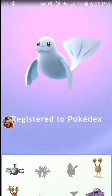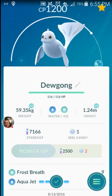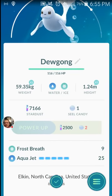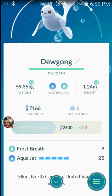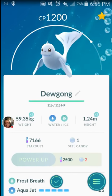There's another spot in the Pokedex — new Pokemon! 1200 CP. It knows one ice and one water move. I was kind of hoping for Ice Beam or Blizzard, something like that. But hey, it's something good, something new.